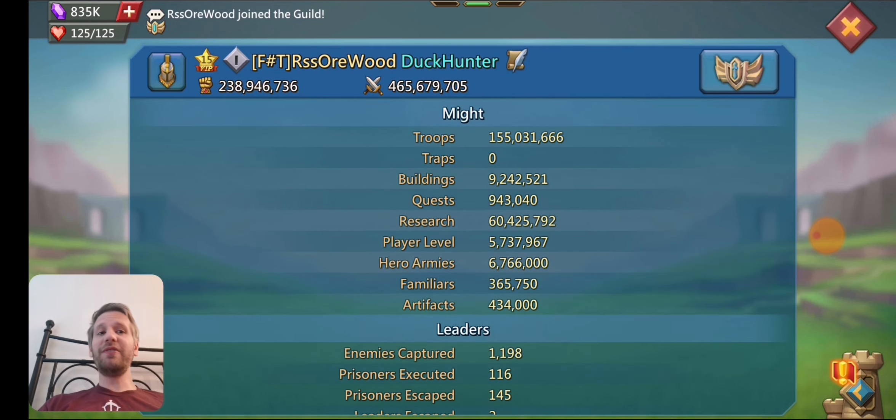I do have 155 million troop might on here. Buildings is 9.2, quests just under a million. I didn't really know about not accepting quests at the beginning, so I do have some quest might on it. My other baby trap I built has basically zero quest might on it. Research is at 60 million. It is a tier four account. Player level and all that stuff is normal.